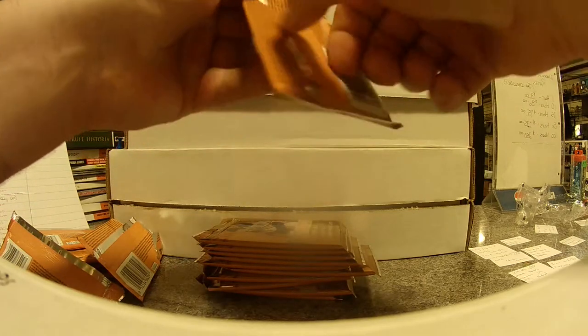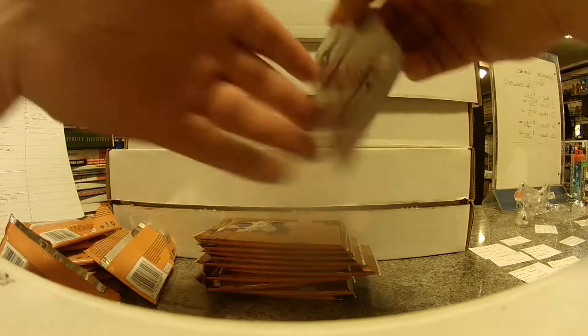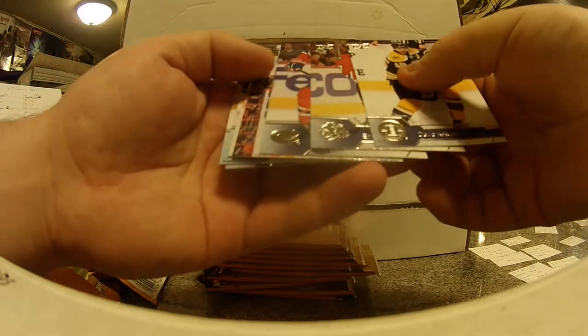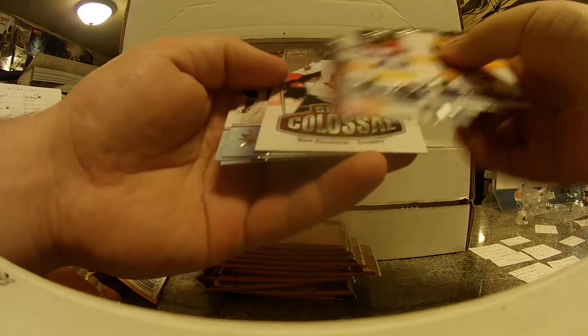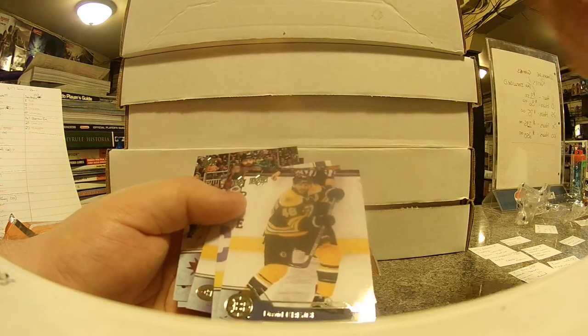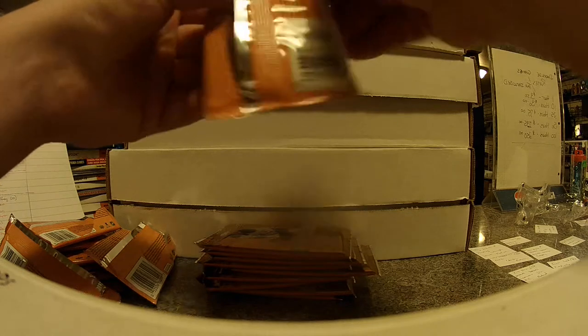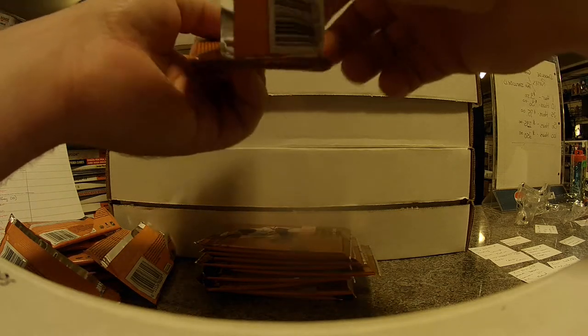So the Series 2 box is almost full. I'll have to check if Jamie finished it off or not. What is this one? It's a Super Colossal of Mark Borlowski of the Senators. Those look like the guys who are big hitters and stuff. I don't foresee them being super huge, unless there's a huge John Scott one — because everybody loves John Scott. Go John Scott.